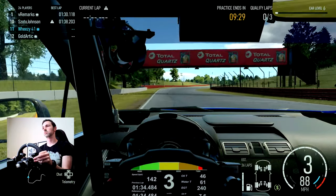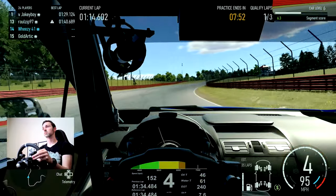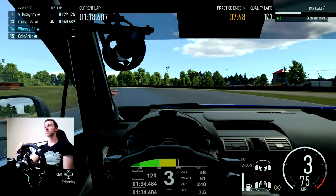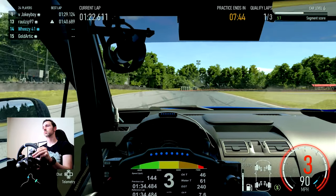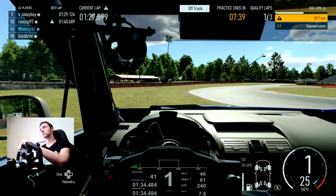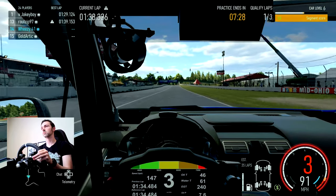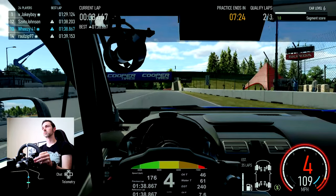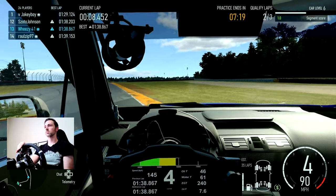Going into this first qualifying lap, I'm trying to focus on not repeating the mistakes on some of the troublesome corners. On this corner, as I'm coming up left, I know it's anticipating coming up right — I get down into third gear, make that left turn but I'm leaving a lot of speed on the corner. Then I forget that I need to brake into this second gear big right-hander. So my first qualifying lap is a complete write-off, and you only get three qualifying laps. You really need to make sure that you set a good qualifying lap on your first one.